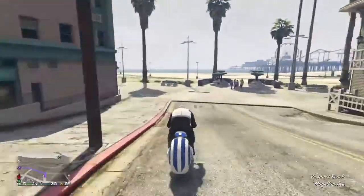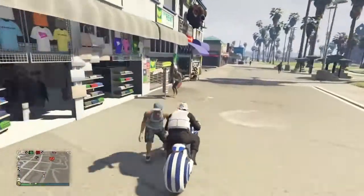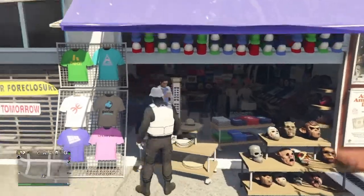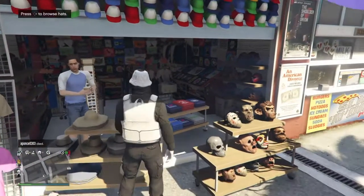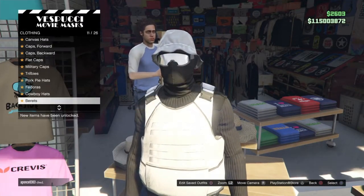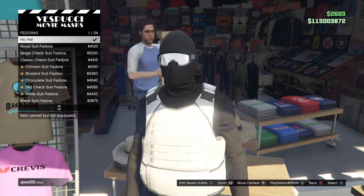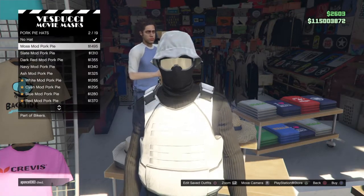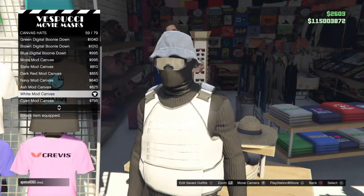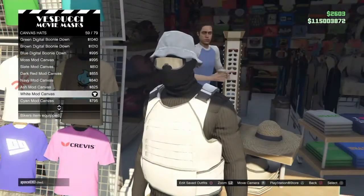Alright guys, we're almost here. What you want to do is browse hats. It should be canvas hats — white mod canvas. Okay, white mod canvas. That's what you do.